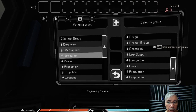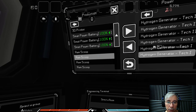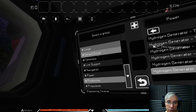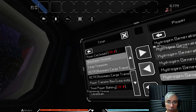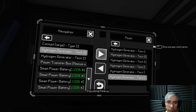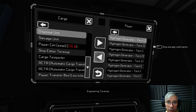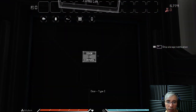Checking the engineering station: Power and Production panels show power cells are empty and the battery is empty too. Transferring more generators to cargo to give more power to production, since the cargo teleporters are depleting it. The system should now have sufficient power to keep running.